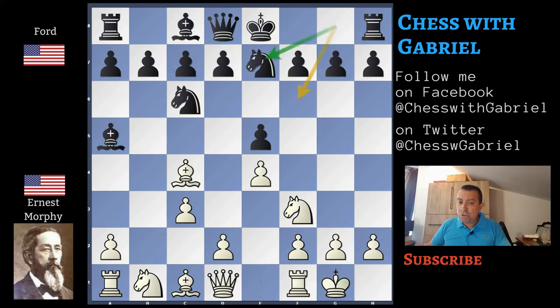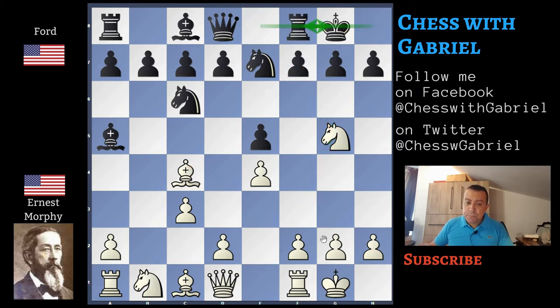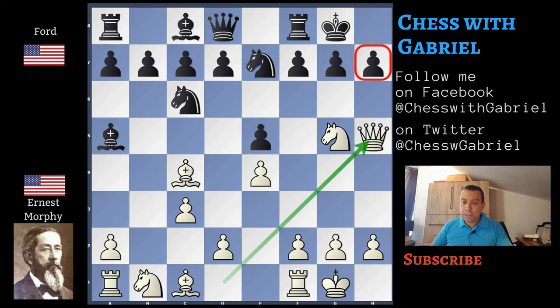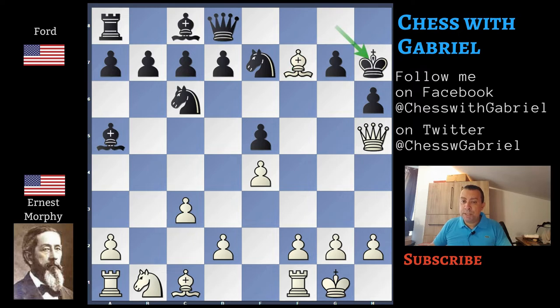Ford plays knight g, going to e7, and this is an inaccuracy that allows knight g5. In this position, the black player can't castle because white has queen h5, threatening mate in one on h7. h6 is forced, knight captures f7, the rook must capture — if not, at the next move with a discovery check, the queen will be captured. So rook captures f7, bishop captures f7 with check, and after king h7, white is winning.